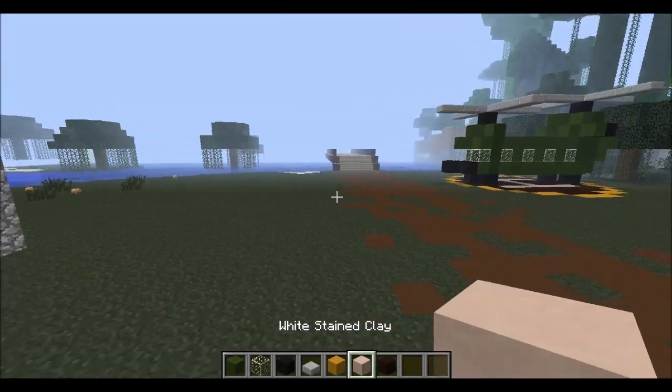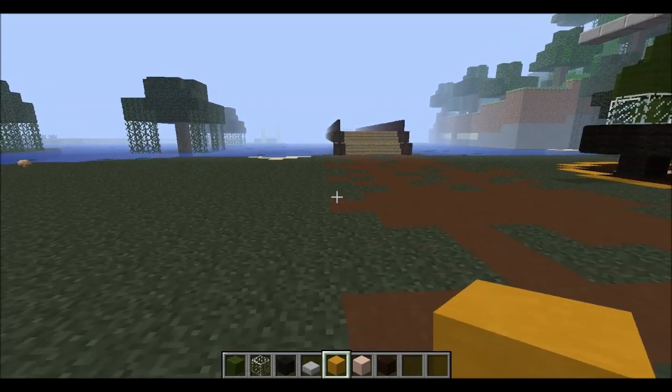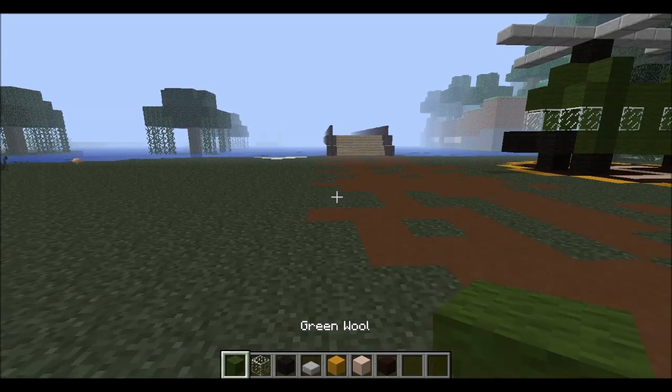First off you need black stained clay, white stained clay, and yellow stained clay. You can also substitute that for wool. You are also going to need a stone slab, black wool, green wool, and glass.